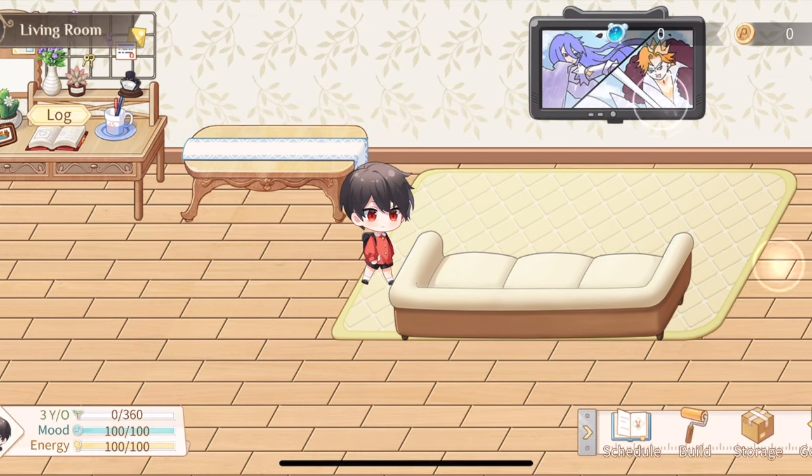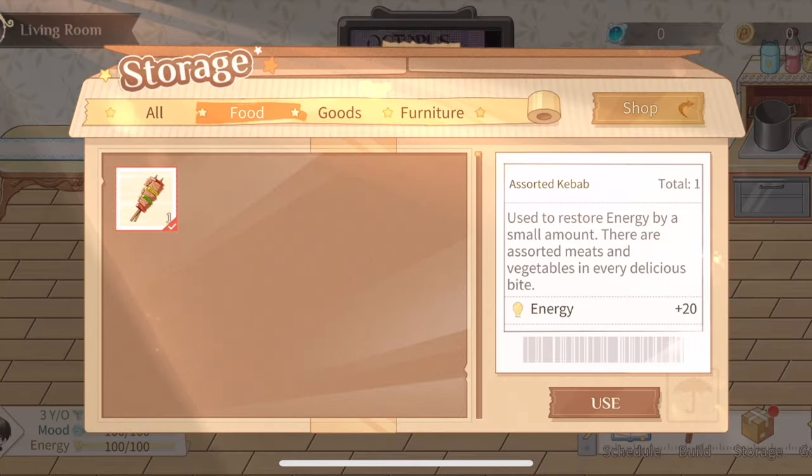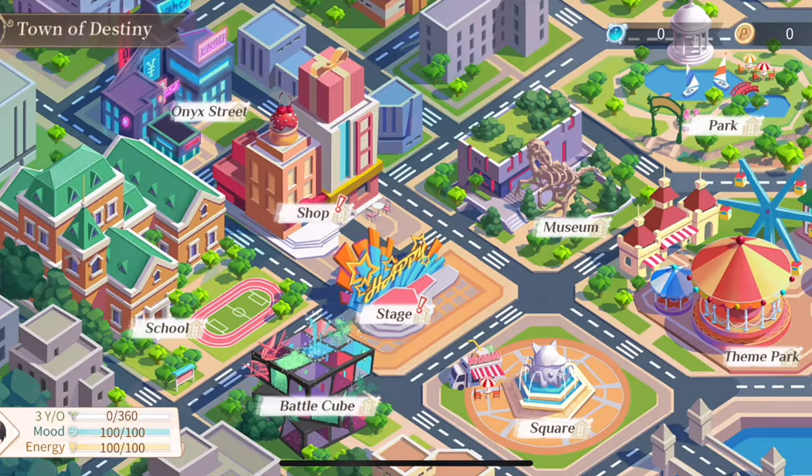The third button — storage — is pretty self-explanatory; it's just your inventory. The 'Go Out' button is where you access this event's farming stage and the shop.